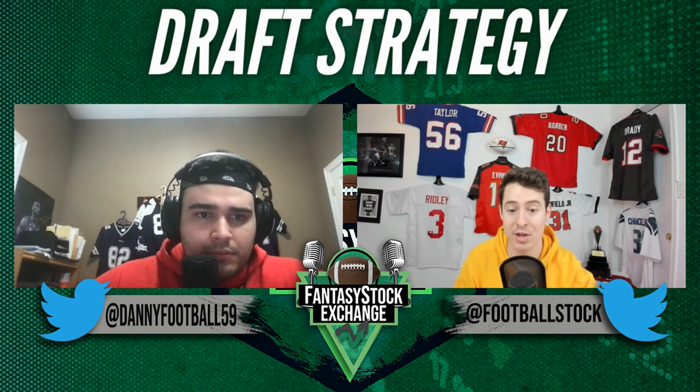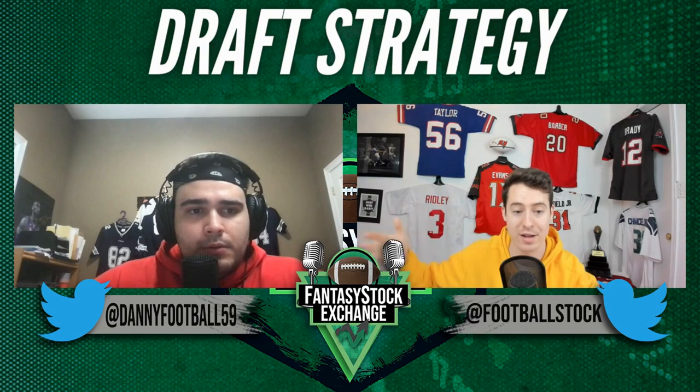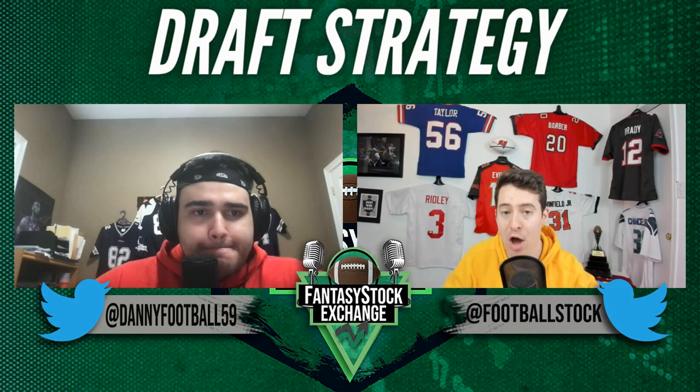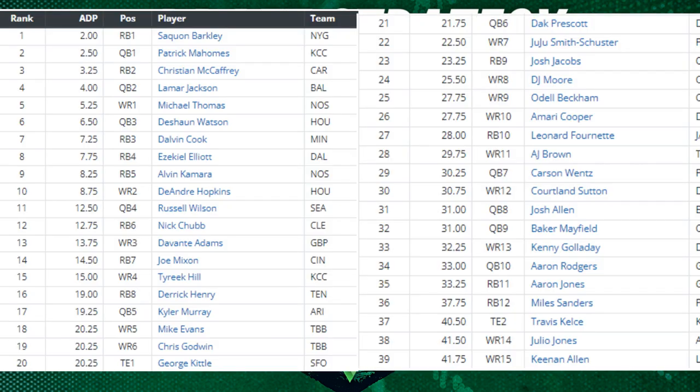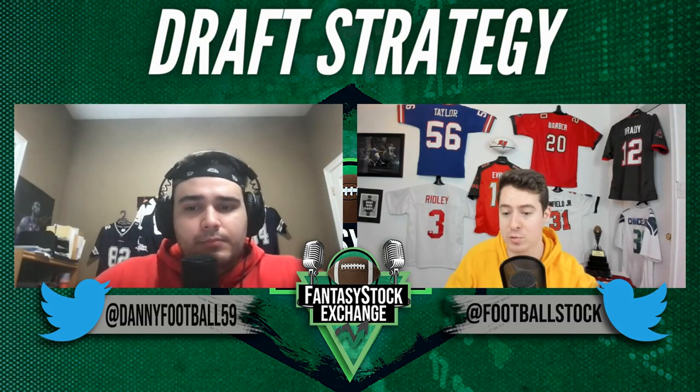You know who these elite-tier assets are: the Ja'Marr Chases, the Jonathan Taylors, the Josh Allens, the Patrick Mahomes. Thinking that everybody has this elite ceiling is the wrong way to think about it. There is a bigger gap between stable assets like Jonathan Taylor, Ja'Marr Chase, and Josh Allen and the non-stable assets — the breakout candidates or older players who have produced in the past. The NFL has been called the 'Not For Long' league for a reason.